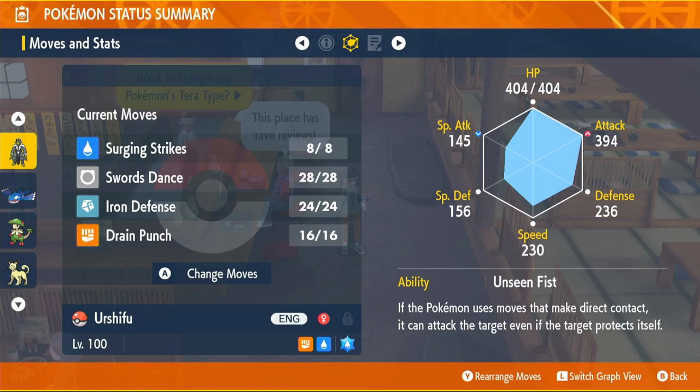The ability is Unseen Fist. While raids don't really use Protect, it's still a cool ability. As you can see, we have very high Attack — just short of 400 — and our Defense is really good as well. The only area we'll struggle a bit is Special Defense, but our special attacker covers that, so it kind of makes up for it.